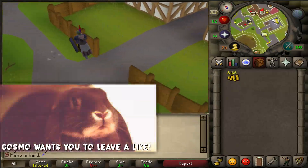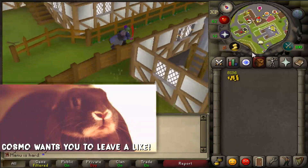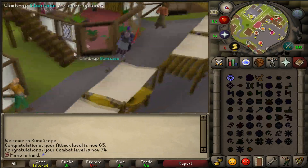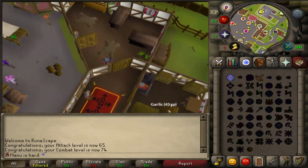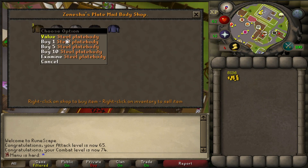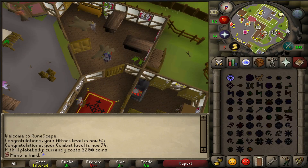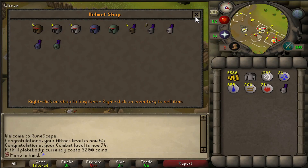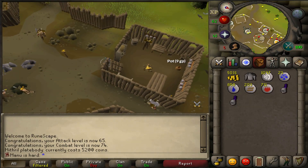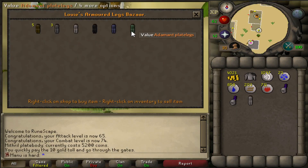Oh, we're here - that looks like a plate body shop. Also, someone said in the comments when I was at the Monkey Madness place, I'm going to have to go back there. I think you need to do Recipe for Disaster first before you can use that teleport. But there's a rune shop that had 250 lores in it - I didn't even notice it, so that's what we're going to do to get our lores from now on. Give me a steel plate, a steel full helm - I need two of them - and then I need to go buy another plate legs from Ardougne and then we'll do our clue scroll.